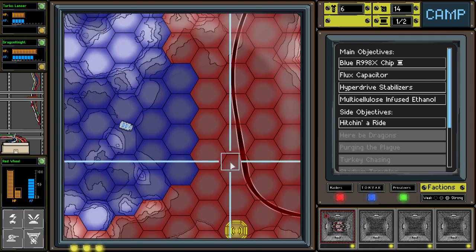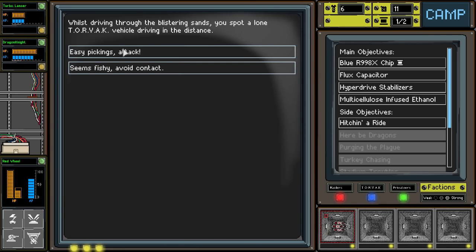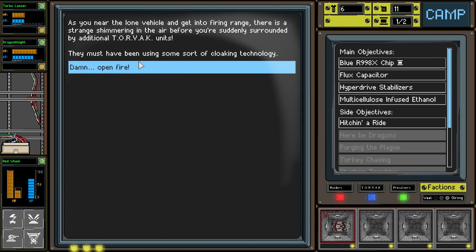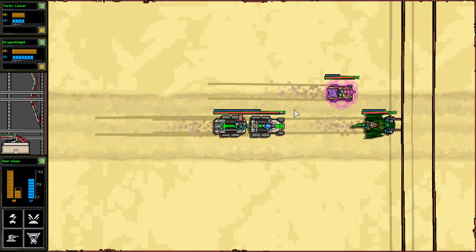We have full health at the moment so we don't need the repairs. We're going to probably run out of fuel. Well, here we go - easy pickings. We'll go ahead and... This is a Torvac. They surrounded us. Let's go ahead and fight them. We need the fuel, so we'll take anything we can get.